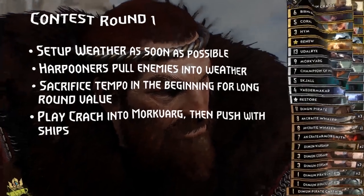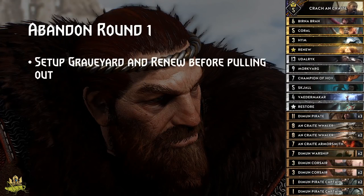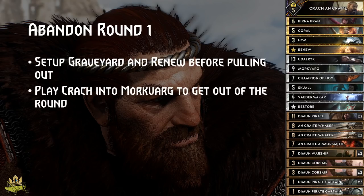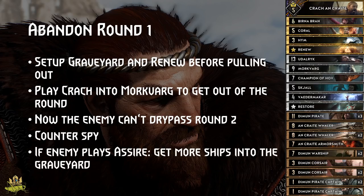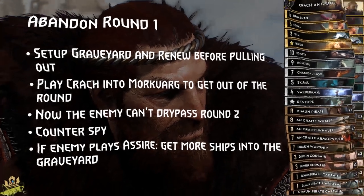In the case we don't want to contest round 1, we need to set up our graveyard for cards like Corsair and Renew, and play Krach into Morkvarg to get out of the round. If the enemy wins the round, they won't be able to dry pass, forcing them to either play round 2 a card down or give us card advantage in round 3. They may play Spy to ignore our carryover in round 2, so we'll counter that with our Spy, which we have exceptional access to through either Heim or Skell. Also, if you play against a potential Assire, you need to get even more machines into the graveyard, or your Corsairs will have no targets after Assire shuffles two of your machines back into your deck.